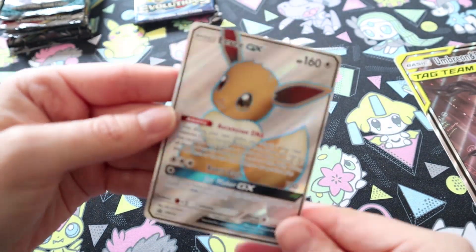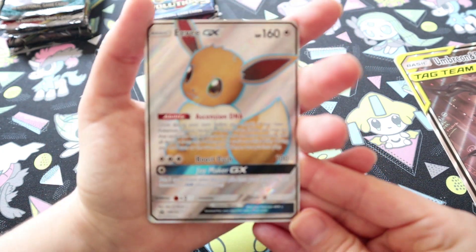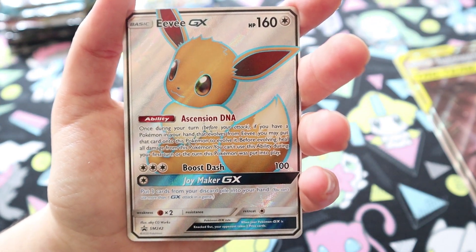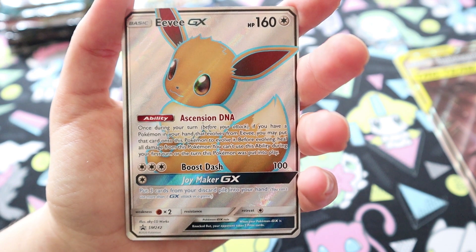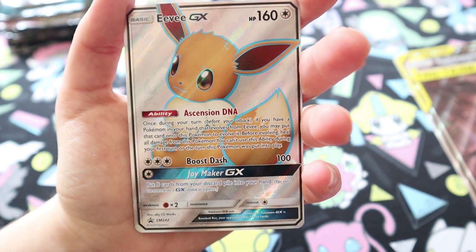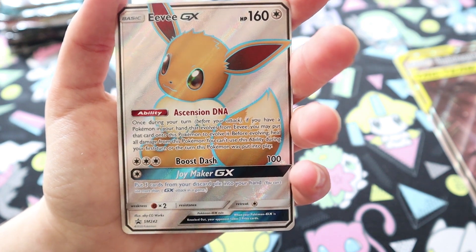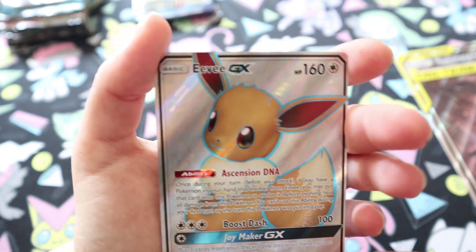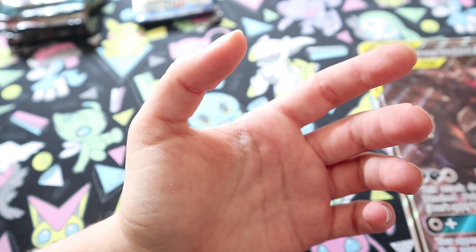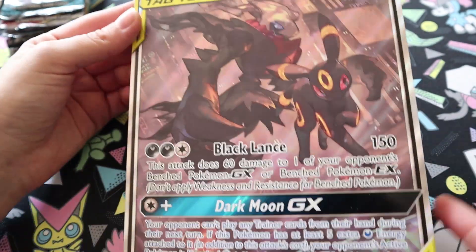And also that is a textured promo 242 Eevee — that was in the final set. There were a few of these Eevee full art promos. This is full art, and in the final Japanese set — or was it SM12A — most of the cards we didn't get. A 160 HP Eevee GX card — it's quite funny really. And you can evolve it, it's Ascension DNA, so if you've got the card, any Pokemon which evolves from Eevee — so that includes Vaporeon GX, for example.